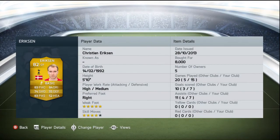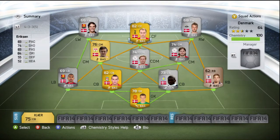At center forward we decided to play Eriksen, because the only other striker available is Bendtner, and being a Spurs fan I don't buy Arsenal players. We bought him at center forward for 8,000 coins - at CAM he was going for about 5k but after converting him it came to about 8k. He's got five-star weak foot, four-star skill moves - the only four-star skiller in this team. Standout stats are his 84 dribbling, 83 pace, and 83 passing, plus a 74 shooting.